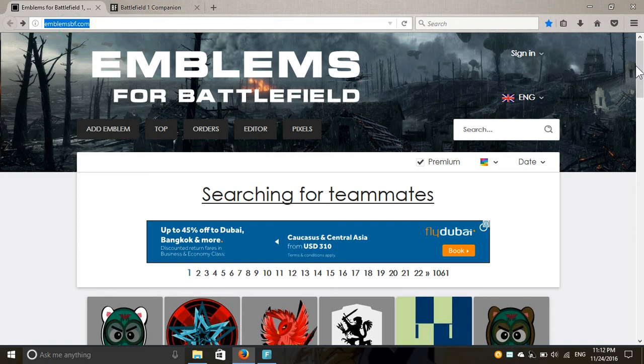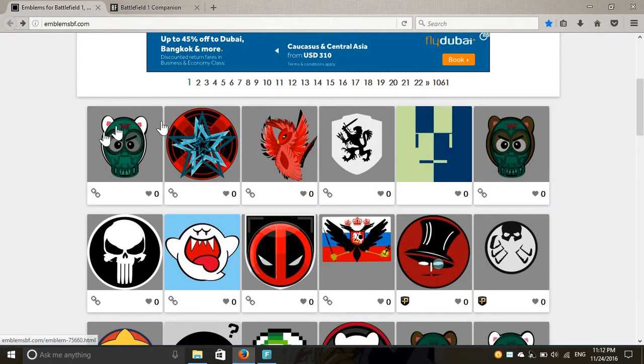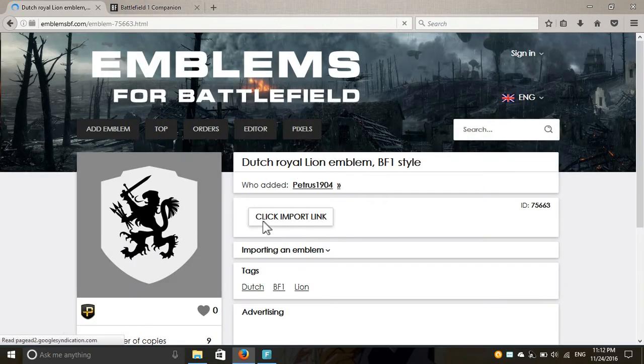Go to this website — I'm gonna leave a link in the description. Pick any emblem that you want; it does not matter whether it's on the front page or the last page. I'm gonna pick this one just randomly. Once you click on it, this page appears and you see the emblem. Click 'Import Emblem' — this is very important.